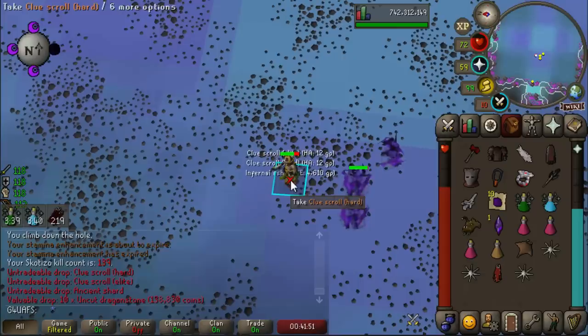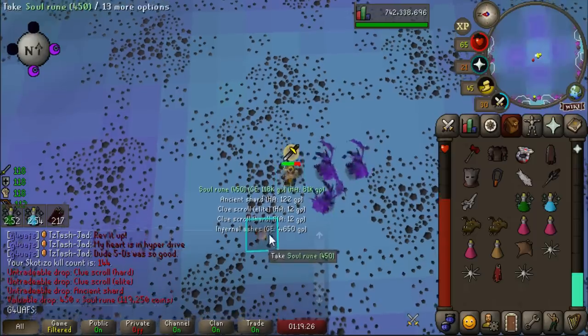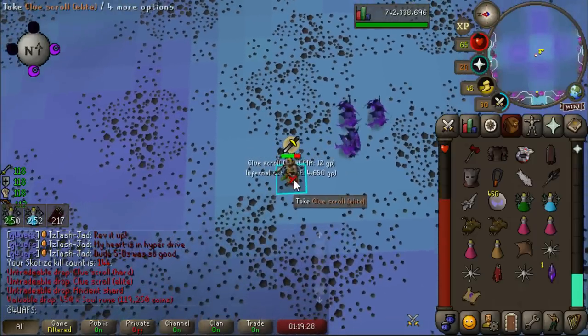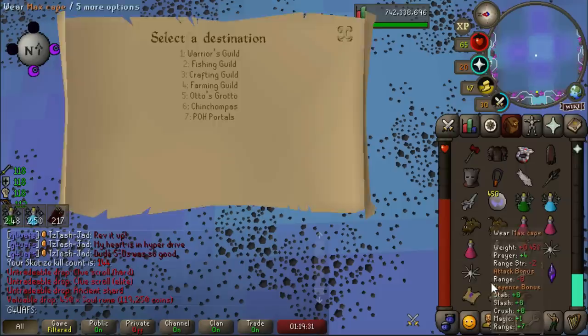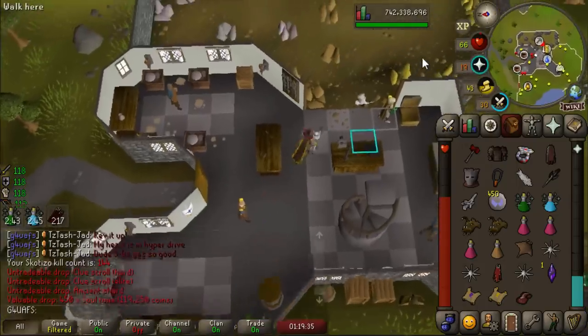Elite Clue. Another Elite Clue scroll - that's what I like to see. Finally, my goodness. How many Scotizo kills have we done so far? 26, and we've gotten four Elite Clues when we should have had six. I mean, that's not too far behind, I suppose.